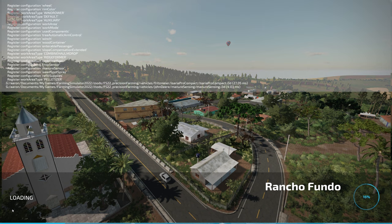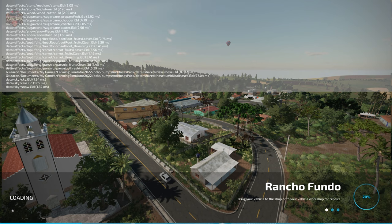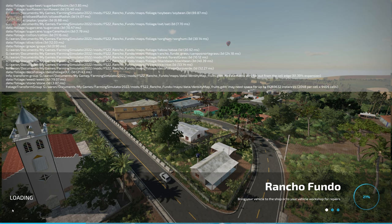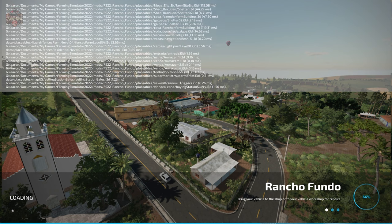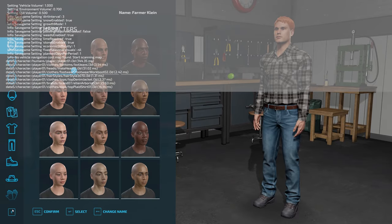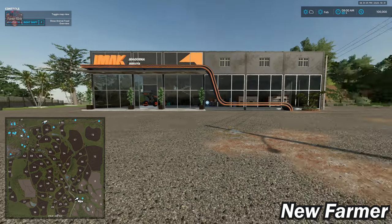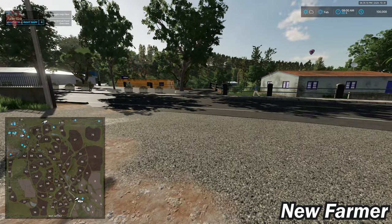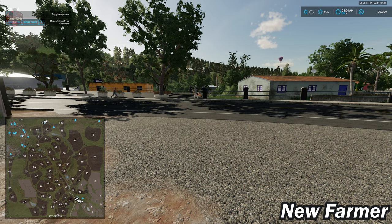If you load this map in farm manager mode or start from scratch, you'll find that all the farms are pre-built exactly as you find them. You do not start out owning any land, and you have no starting machinery in those alternate game modes. On a lower-end system, you should get a solid 60 frames per second everywhere on this map with zero issues.